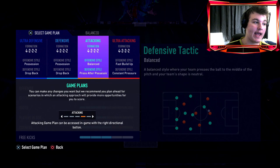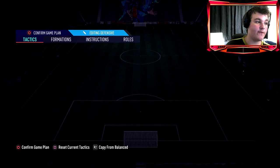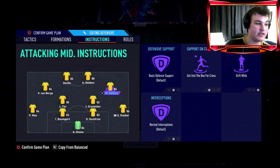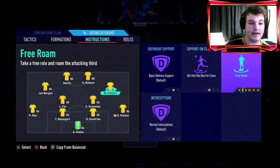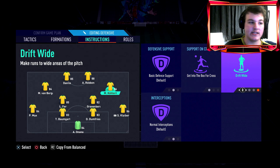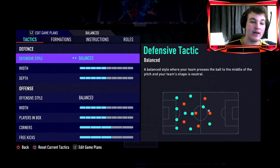The lineup we're playing is a 4-3-2-2 and we have him as a right CAM, so he can cut inside and finish on his left. We have him on 'Get into the Box' and 'Drift Wide' for both offensive and defensive instructions. Robin and Danilo are at the striker positions. As a right CAM drifting wide, he'll basically work as a right winger — getting in behind. We have Van Bergen on the left because he's five-star weak foot, so it doesn't matter if we need to cut him.